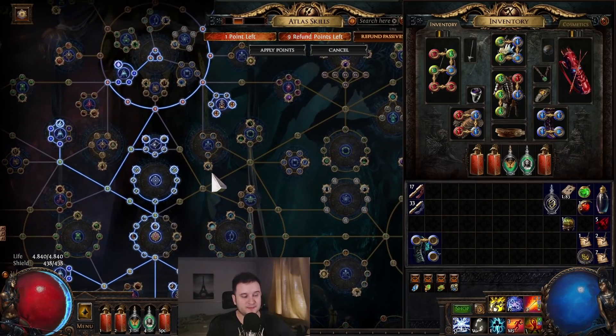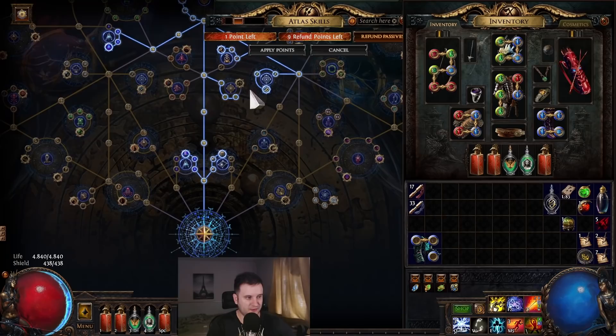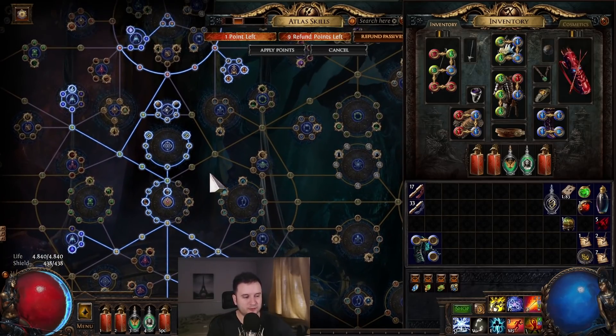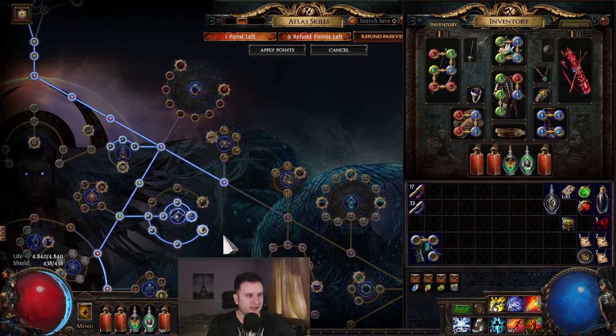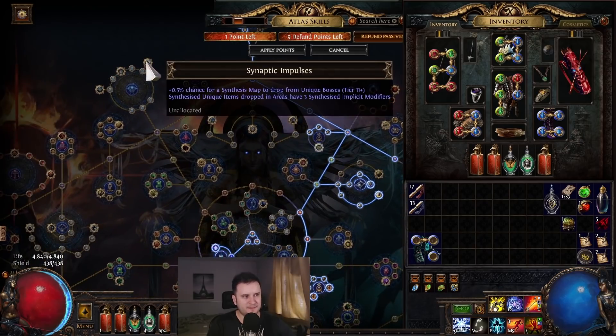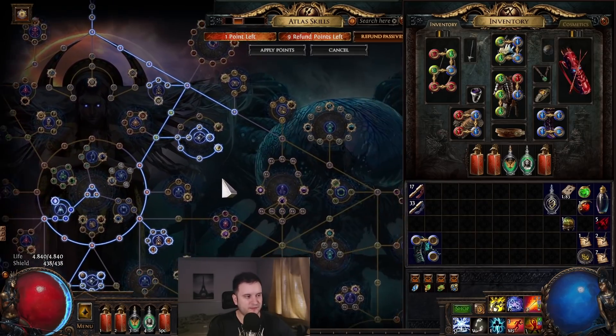So far the Atlas tree has been very interesting. I'm not going to link it because I don't know if this is correct — I don't want to bait you into a bad Atlas tree that I'm just going to respec out of in a few days. This is kind of what I'm going for right now. I'm going for Remnants of the Past, and maybe these nodes next, but I've heard those are actually bugged, so maybe stay away from them for now.